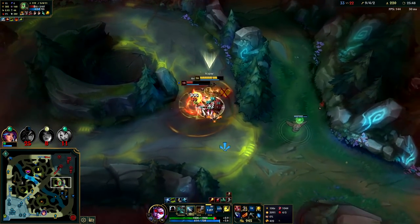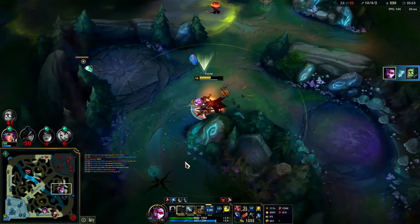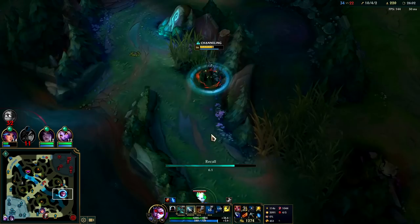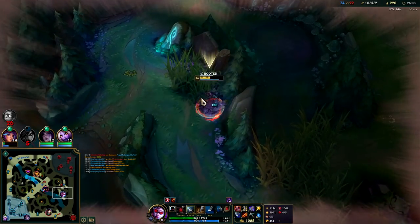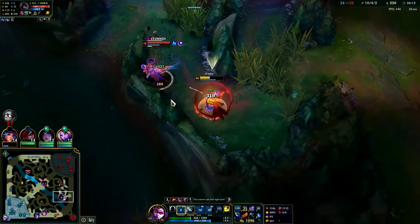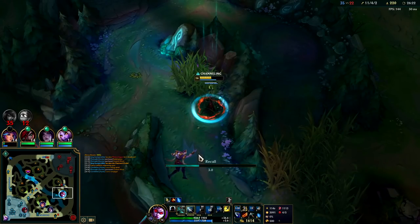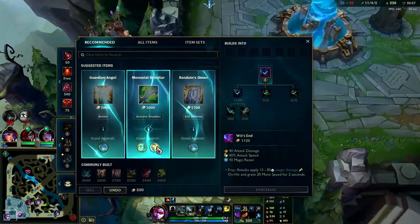Auto attack, Q reset. I need to heal off of something. I'll just reset here — I don't want to deal with a full HP Aphelios. I worded the bush and backed off. He flashed — he's like 'oh I have an HP advantage.' HP advantage doesn't matter if you get Condemned. Even if you're full health and Vayne has no health, if she lands the Condemn you're pretty much just going to die.